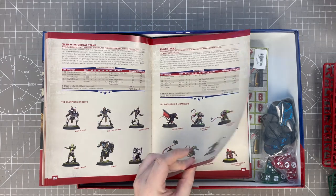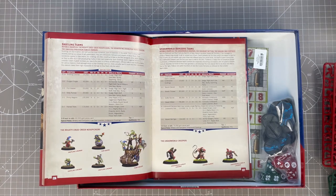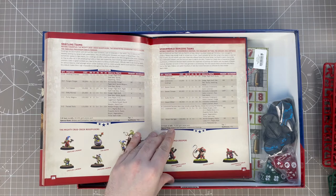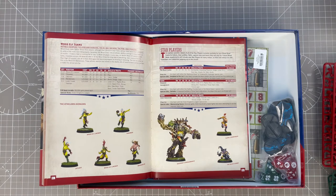Skaven teams — the Skavenblight Scramblers. Snotlings are the Mighty Crud Creek Nosepickers. Underworld teams — the Underworld Creepers — Goblin, Skaven and that's about it. And Wood Elf teams — the Athelorn Avengers are the famous one, and they'll play a passing game.